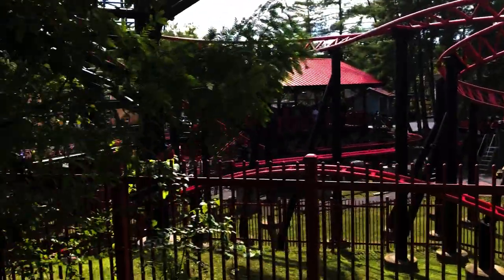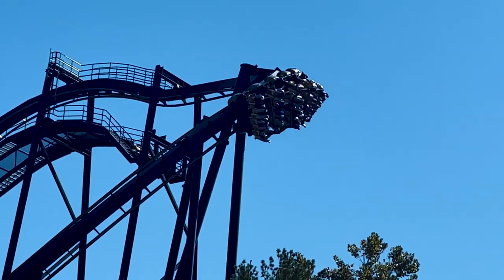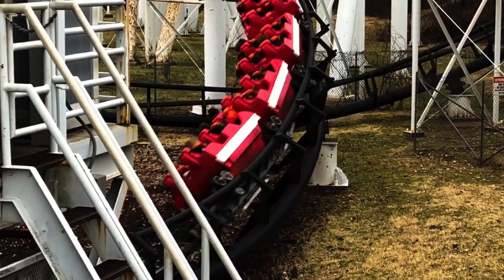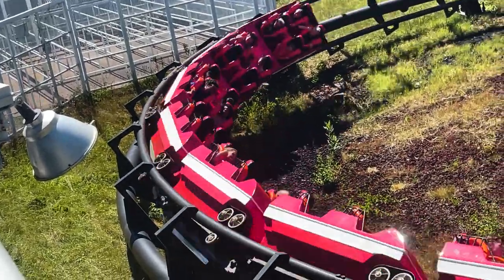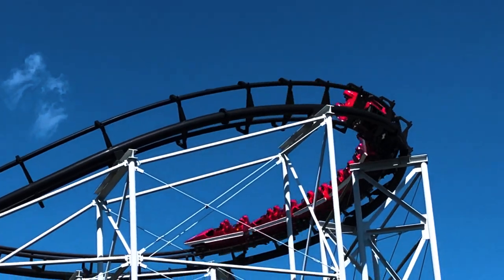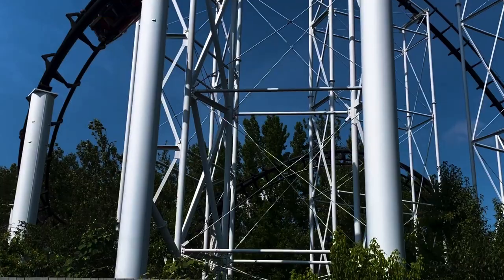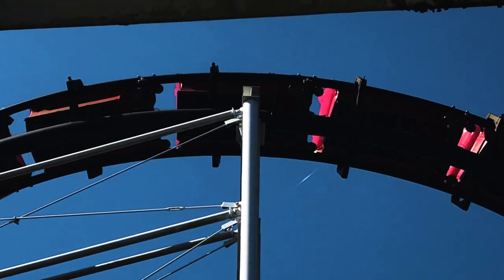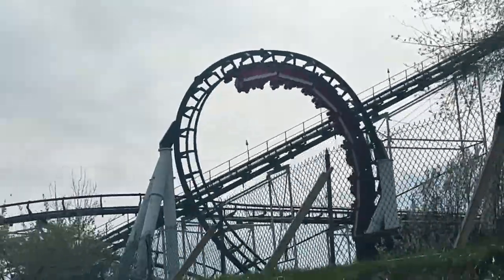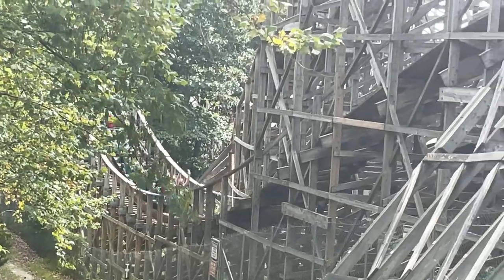After you ride Pandemonium, if you haven't done Rookie Racer yet, hit that, then go down to the front of the park. Ninja will probably be a walk-on unless the park is slammed, as it's universally disliked for how rough it is. To decrease your chances of getting a bad ride, I highly recommend the front row. The back row has a good pop of airtime on the first drop but is a lot rougher. I'd recommend sitting on the right side of the train — the left side jerks more on the Sidewinder, while the right side is a lot smoother for that element and the rest of the ride in general.